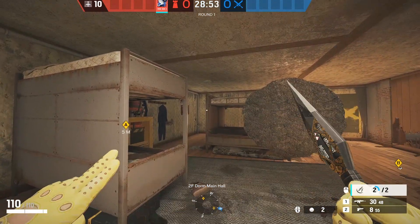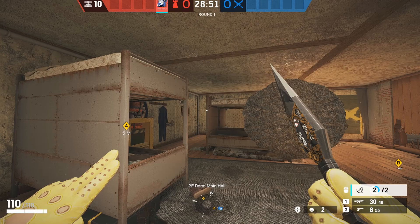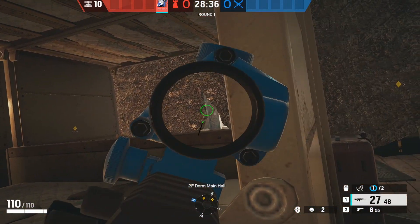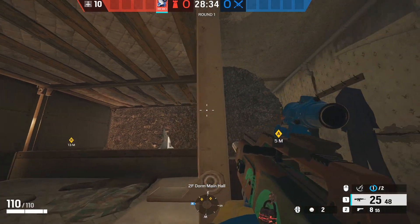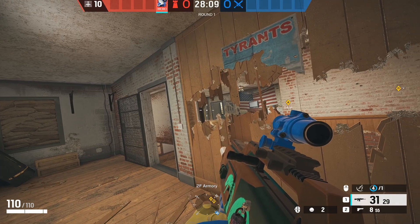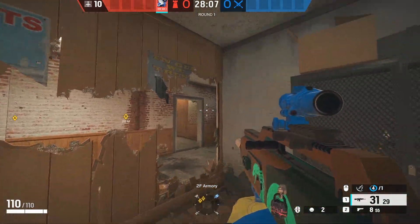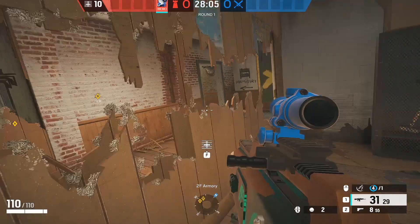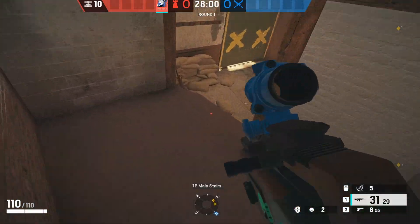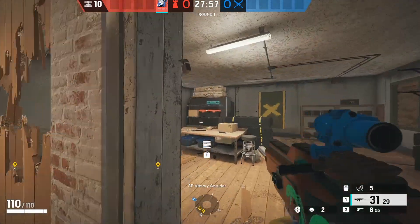Another cool thing you can do is throw one of your Kiba barriers on top right here — you'll then have a fixed angle behind the dorms or beds, which if you play shotgun is deadly. For this next strat I haven't tried it before but I think it will work: play shotgun, make rotates by master wall, make some holes so you can peek, place barbed wire at the bottom of the stairs and one right here just for info.